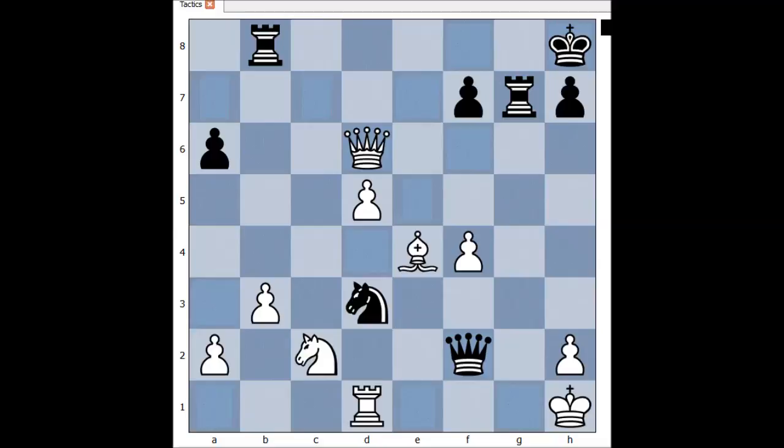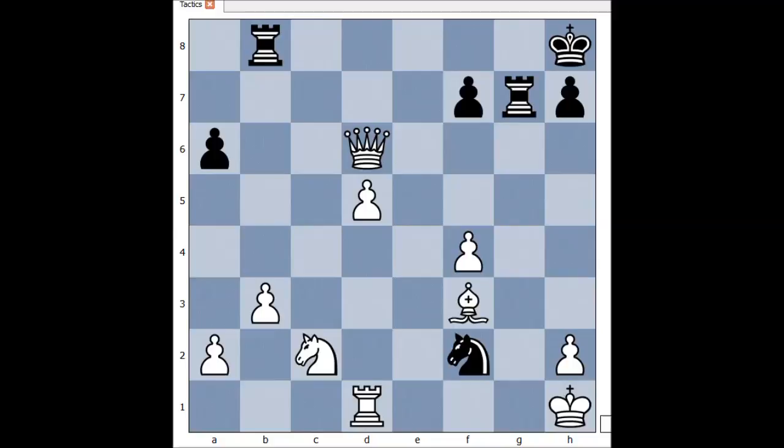It is Black to move in this position. What would you play if you had Black pieces? Ready? Queen to f3, check, making room for the knight to come to f2. Bishop takes queen. Knight to f2, checkmate.